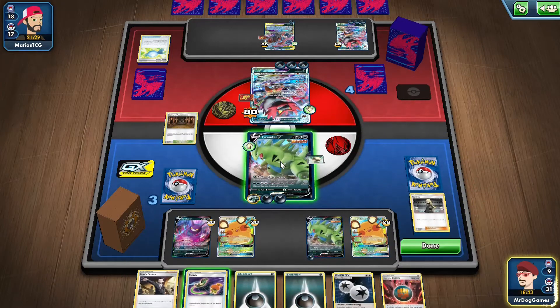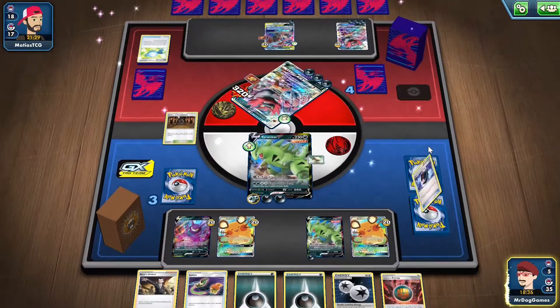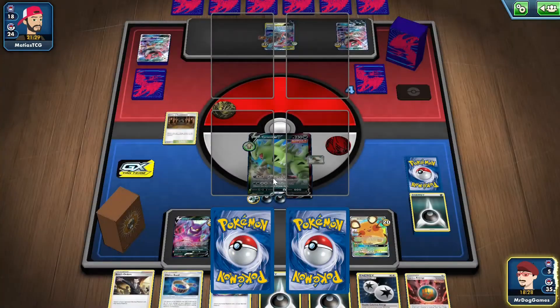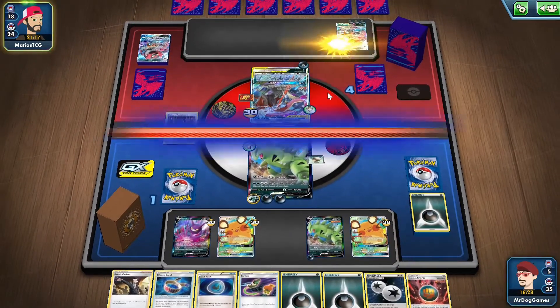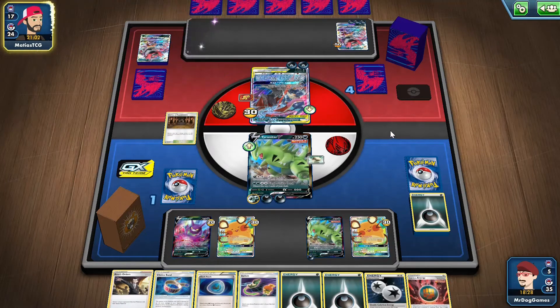So we'll take the knockout. We're getting pretty low on cards, which is quite scary. Choice Band. Dark Patch. We can attack next turn because we have the Switch as well. I just hope we don't get N'd or Marnied — that'll kind of suck. He will probably knock this out, but it doesn't matter. Actually, he might not knock it out — he might not have enough energy.